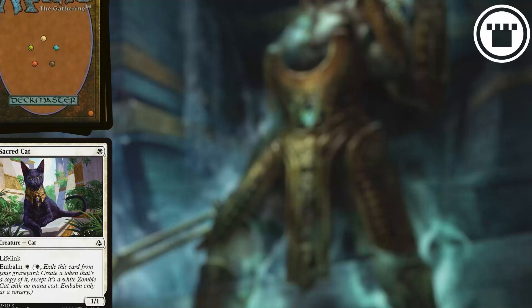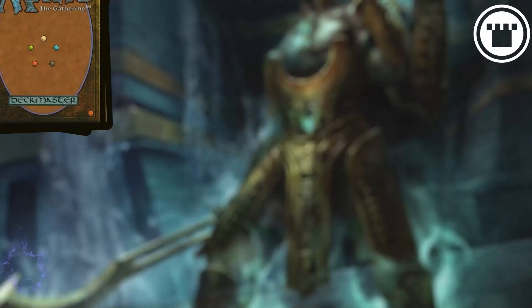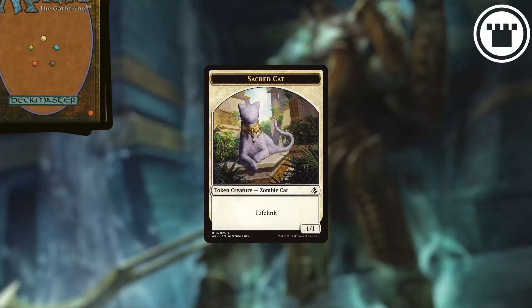When a creature with it is in your graveyard, you may pay that creature's Embalm cost. When you do, you exile the creature from your graveyard and create a token copy of that creature, except that it's white, has no mana cost, and is a zombie in addition to its other types.